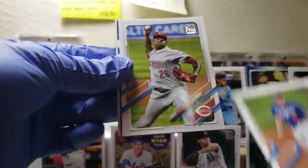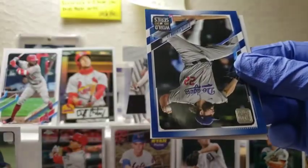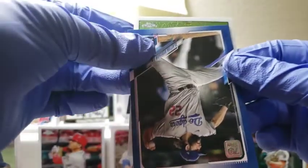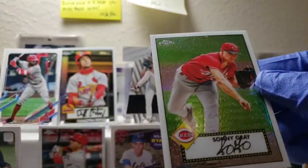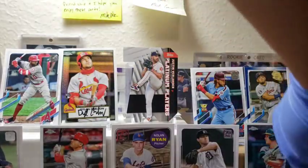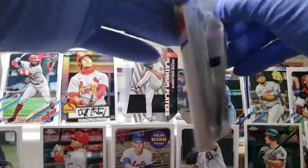There's a Gavin Lux, second year. Raisel Iglesias — no longer with the Reds, he plays for the Angels now. And let's take a look — I think it's a pitcher, and it is — it's a Sonny Gray. And here's our highlights card, Sonny Gray — going to replace Wade Davis. Almost done, about three more packs to go.